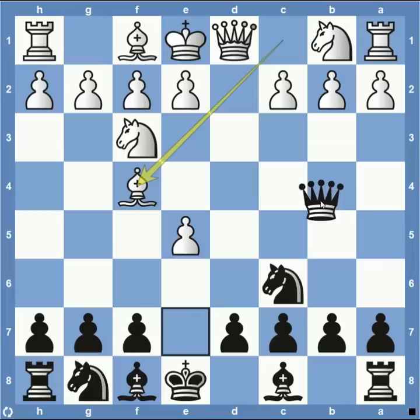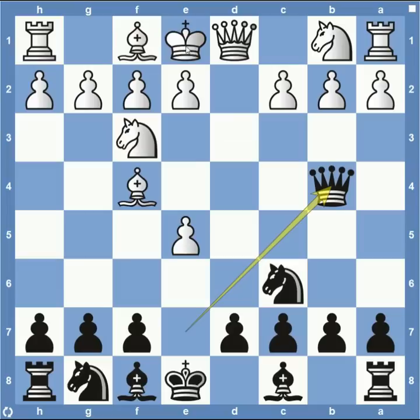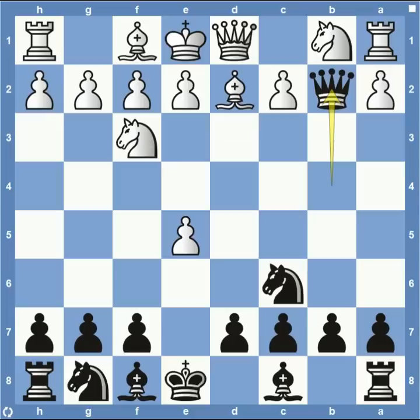Then queen to b4, which attacks the bishop. It's no longer attacking the pawn, so I don't have to worry about the bishop defending that. But it is check, so white has to worry about that. Bishop comes back to d2, and then queen takes on b2. This is really the critical point in the trap that everyone needs to be aware of.